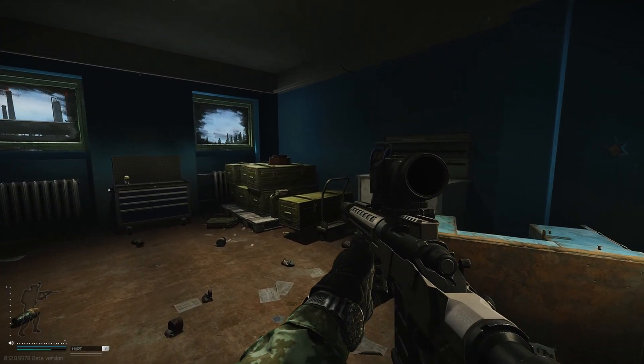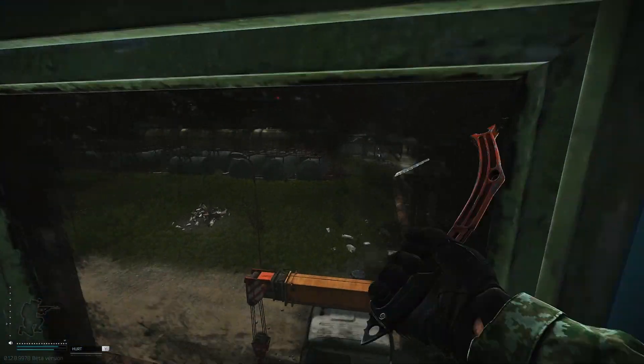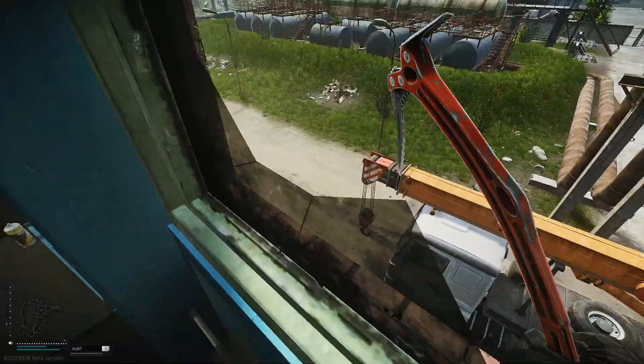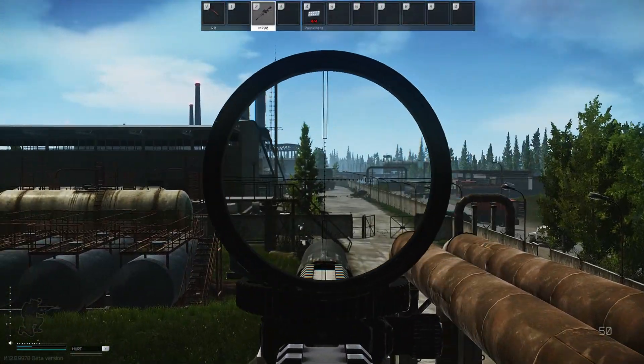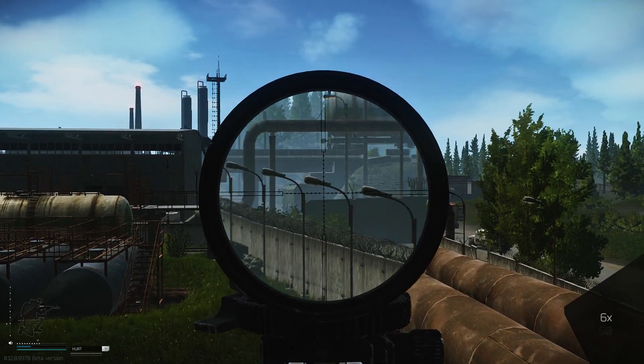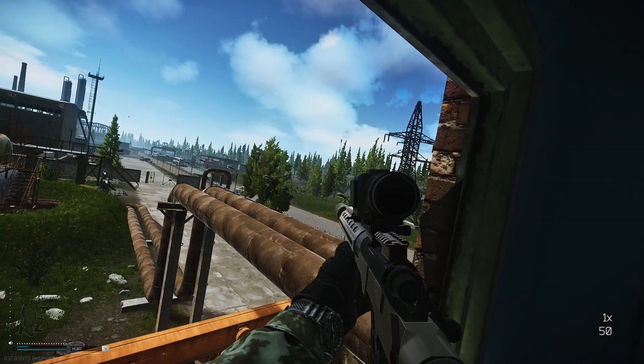This next one me and my friends like to call Gary. It's in one of the new buildings from the expansion, on the boiler side. Just go up to this window right here. You can see down this lane, all the way down there, new gas, and a little bit of the hill. It's decent, but I would probably use a different spot.